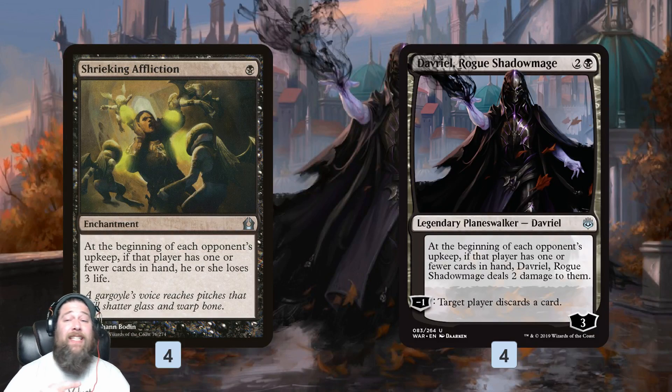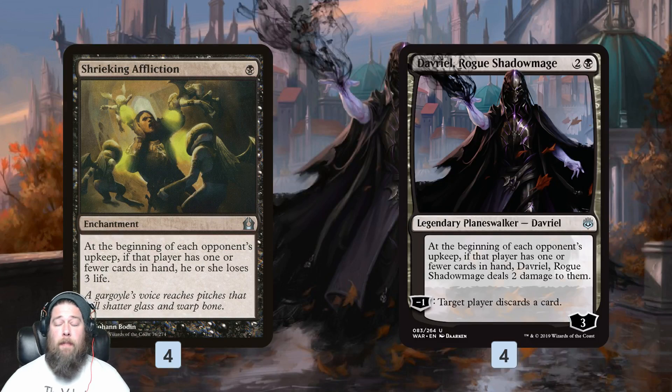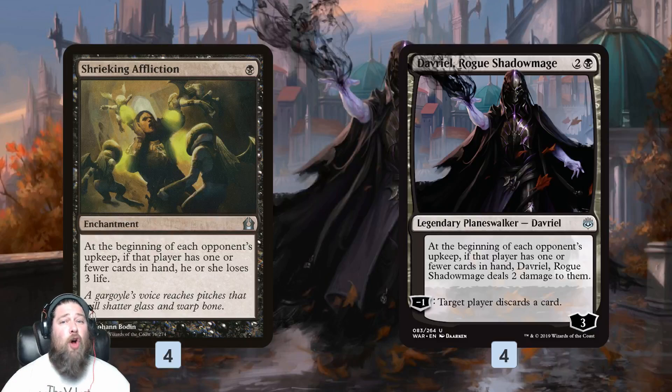Then Davriel, Rogue Shadowmage as racks five through eight — so we still have eight racks in the format. Shrieking Affliction: if our opponent has one or fewer cards in hand on their upkeep, they lose three. Davriel deals only two damage if our opponent has one or fewer cards in hand, but it's also a discard spell in and of itself. The hope is we stack up one, maybe two or three of these effects on the battlefield, then spend the rest of the game emptying our opponent's hand so they slowly get drained out.